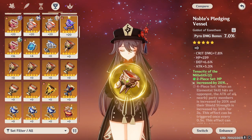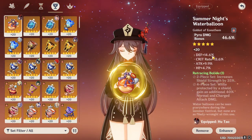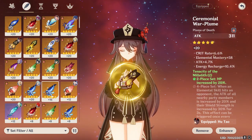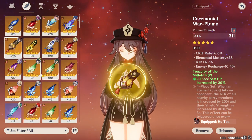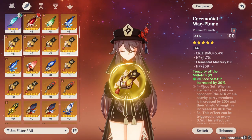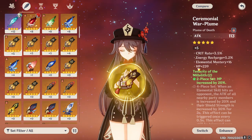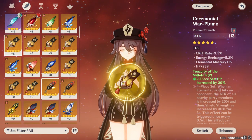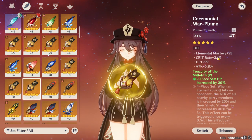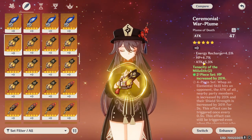I also have a Pyro damage bonus goblet for the HP set. We could go off-piece for something else to get more crit rate. I need a feather for Zhongli as well — there are some plus 4s and plus 5s, but only one of them has crit rate, and the fourth sub was flat HP so I was kind of meh on it. This one has potential — it starts with four subs and already has crit rate, attack, and elemental mastery, so it could be good.